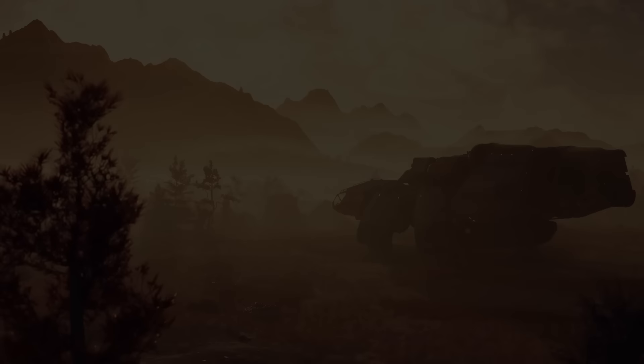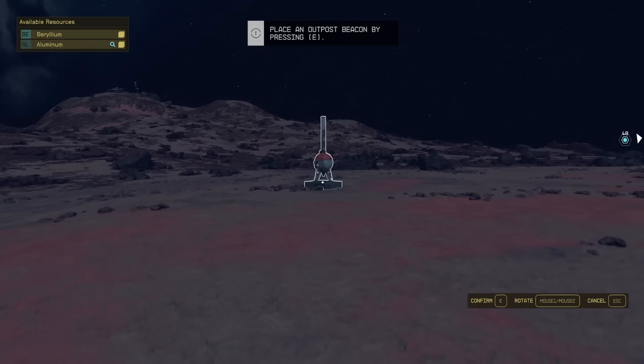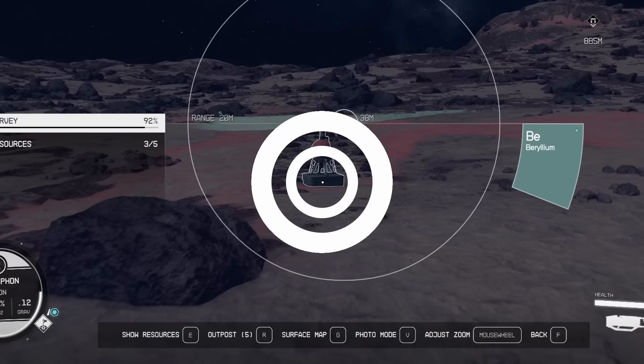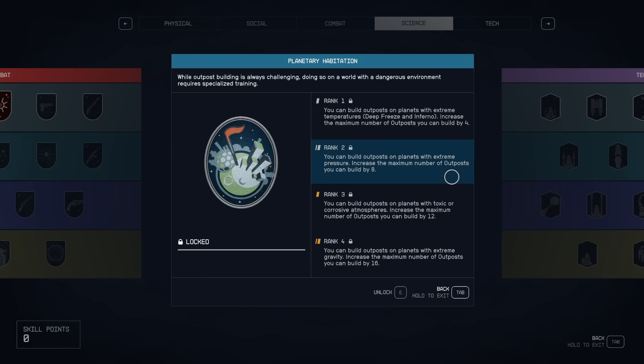Outposts can be built on any solid planets and moons. There's no required quest to start you off — just land on a planet, open your scanner and hit the R key. This will give you a beacon which can be placed to claim your stake on the ground. To start off with you will have up to 8 outposts available, but with skill perks you can increase this. Maxing out the planetary habitation skill will allow you to build up to 48 outposts, but that will only be for the most industrious of us.